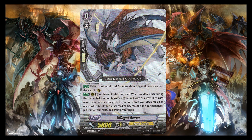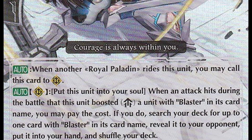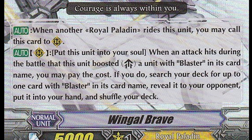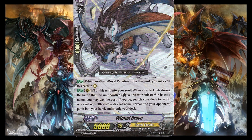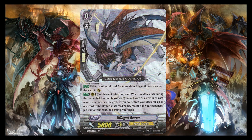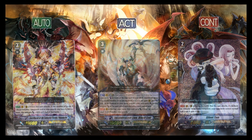Moving further down, we've got some flavor text — don't worry too much about that. In the middle here we've got the effect box, which is pretty much the same as any other trading card game out there: if you can activate the effect and the conditions are met, you can use its ability. In Vanguard, monster effects are called skills. There are different types of skills, which are categorized into three main groups.